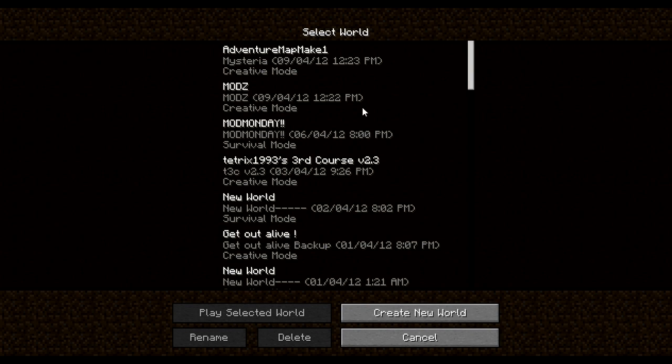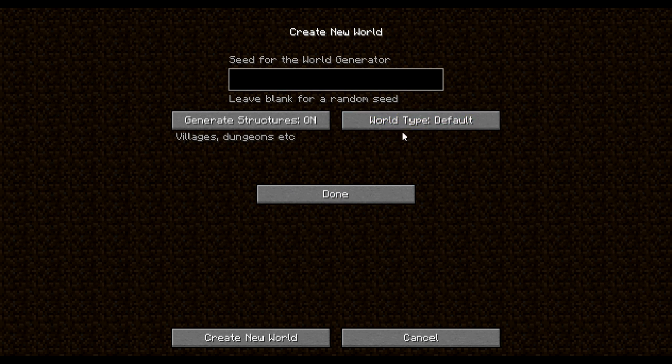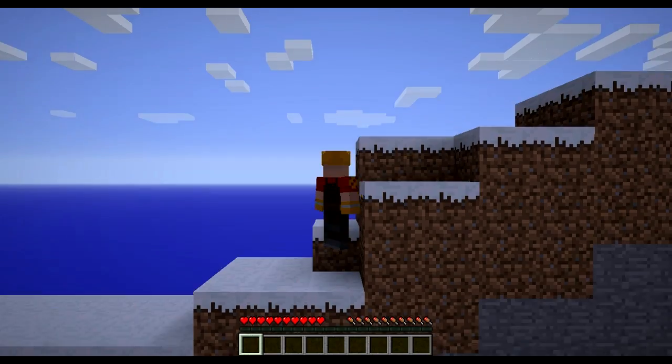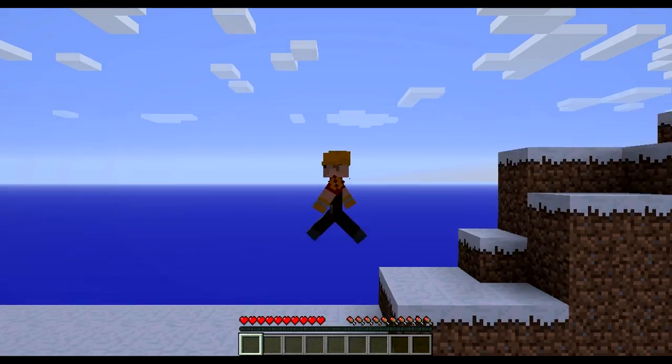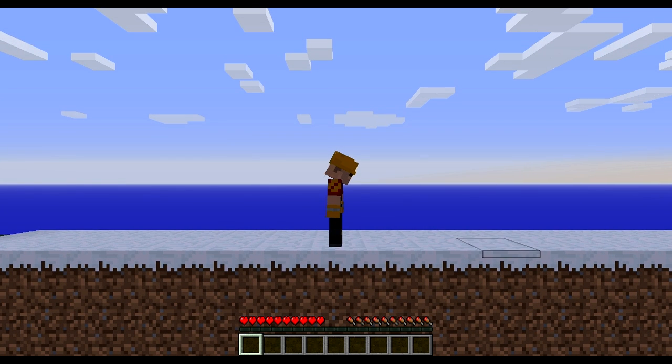We're in the game. The first thing you're going to create a new world here. Go to where it says more world options. I'm going to just name it mods. So more world options, then world type — change that. See it's on super flat. Now you go to 2D world and we can create a whole new world. And ta-da! We're in a snowy biome.